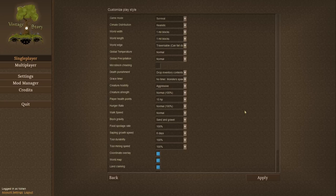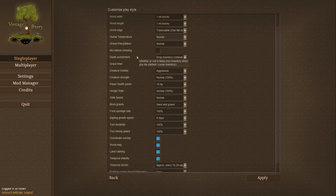All this is pretty much set up for standard play — survival, realistic climate, distribution. You can change it to be patchy, or make it creative. Your world width is one million blocks; you can change that, and you can fall off the edge of the world if you want. You can set it so that you have a very hot world, a very cold one, or just keep it at normal distributions.